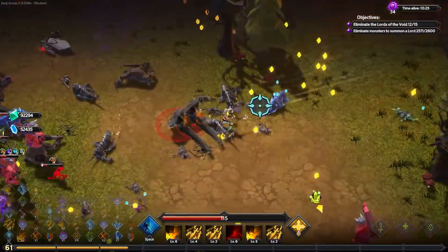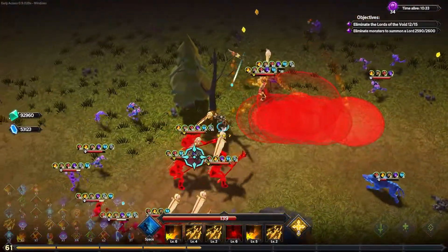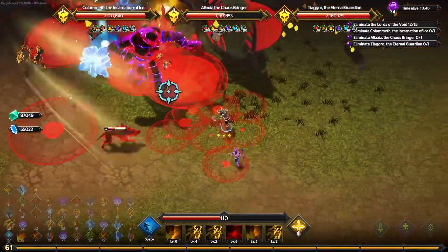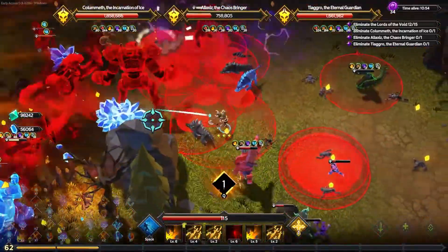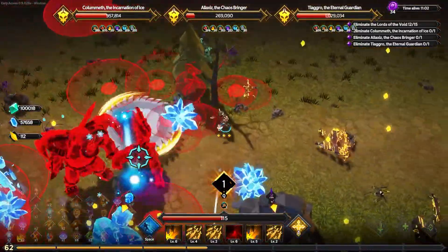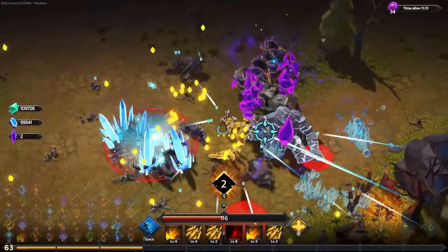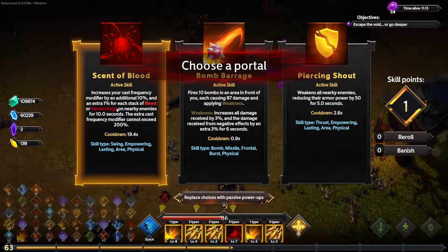Just get desperation. Typically we want all those abilities at some point anyway. We have to move because of the laser beam. Let me just get behind the chaos guy. His giant AoE nonsense. We're definitely pushing Overlord. Wait — can you get multiple Scent of Bloods?